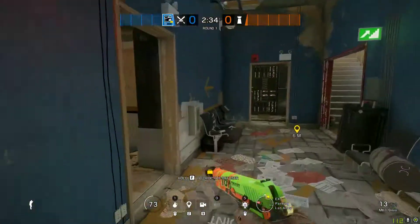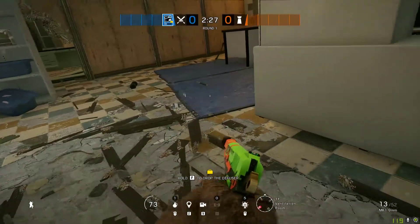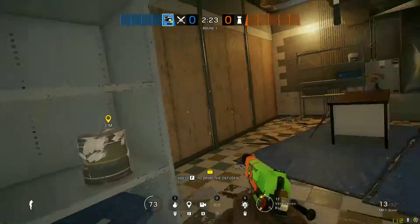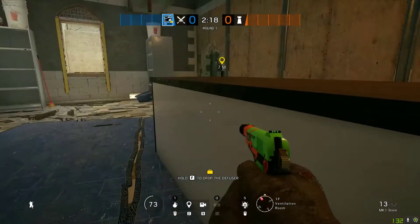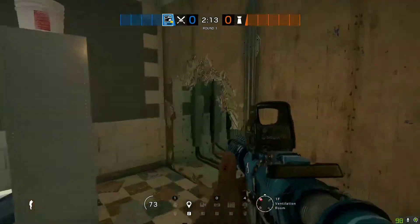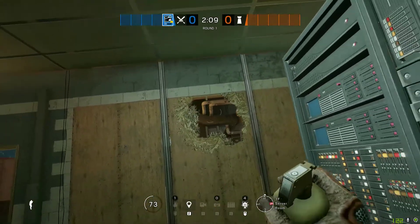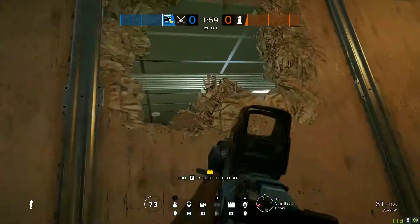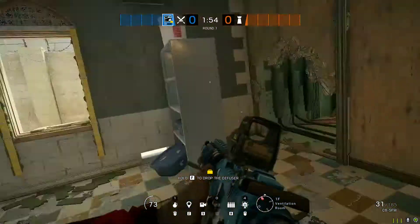The fifth guy is going to be the planter. There are two spots to plant: you could plant right by the window, or you could come over here and plant — but these are not preferred because they could get you from down there. What is preferred is running in here and planting right around here, because you're protected from the drone hole. The only way they get you is if they break a hole and toss a C4 over, but even your Buck above watching this can deny the C4 if he's watching carefully.